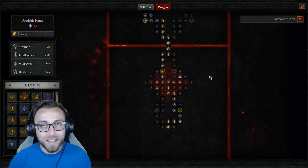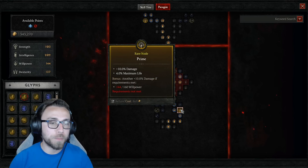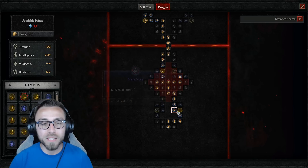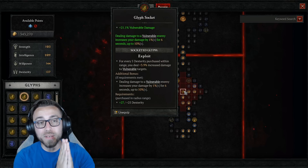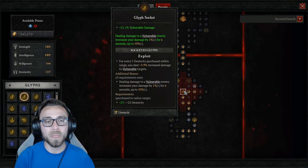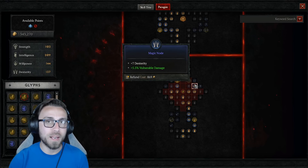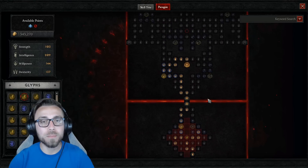On the starter board, I go right to pick up additional damage and maximum life, hit the Willpower requirement as soon as possible for the additional damage bonus, and pick up the two additional damage magic nodes and one life node. I've put the Exploit glyph there since I apply Vulnerable so often — this works on both my Bone Spear build and this Sever build, since both Corpse Tendrils and Sever can apply Vulnerable — giving additional vulnerable damage and increased damage to vulnerable targets. To hit the Dexterity requirement I pick up the relevant magic node, build left to the Knowledge node for more damage and intelligence, then go straight to the gate before building into Flesh Eater.